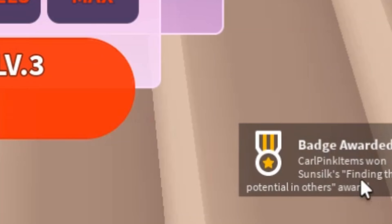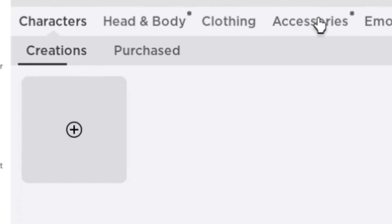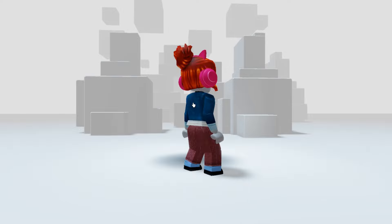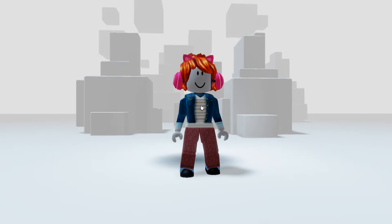Here's the badge for the first item. The item will be in your head accessories. The headphones are so cute and so easy to obtain — definitely worth getting!